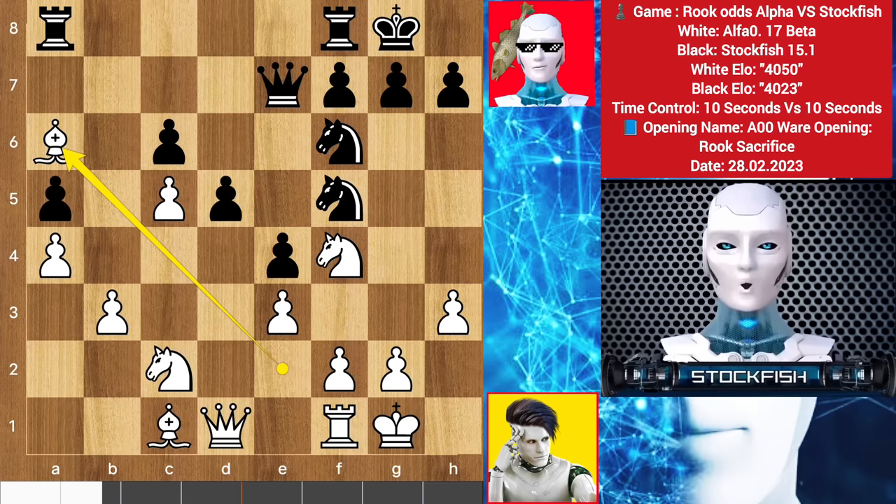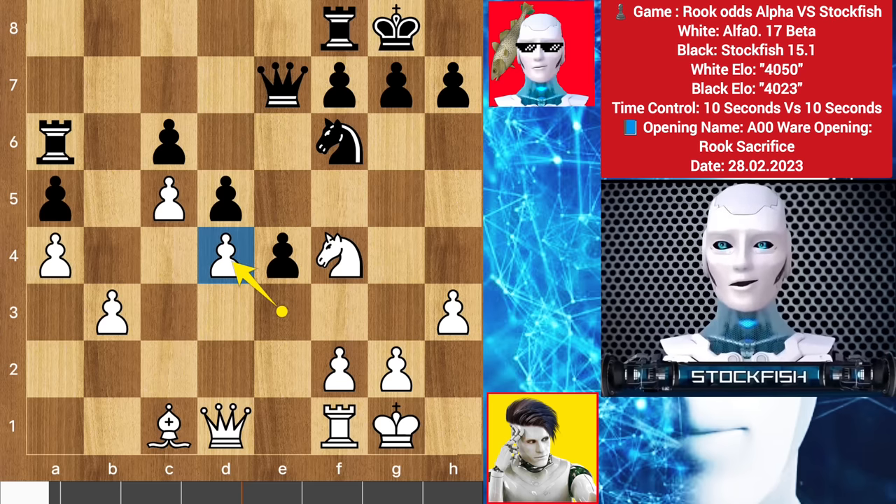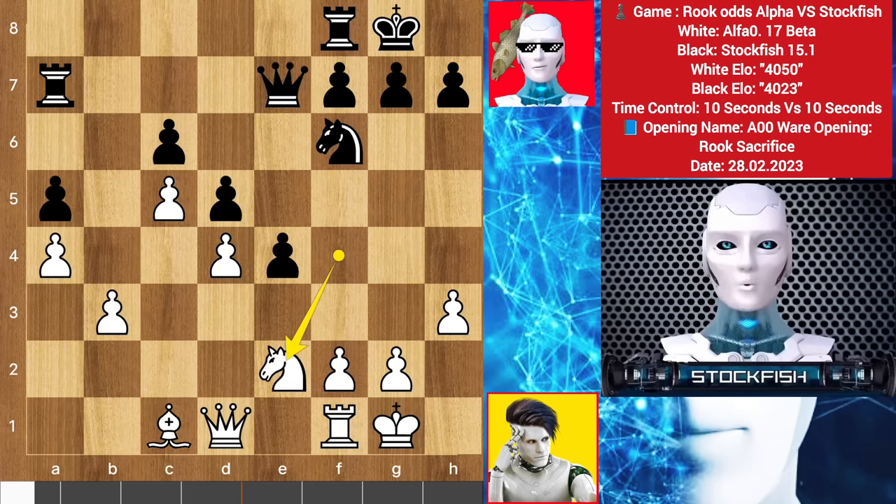Alpha takes the bishop, rook takes a6, knight on d4 — this is targeting this knight, so you can't take this pawn. I take the knight, pawn takes knight, rook back to a7, knight back to e2. Because of this structure, Alpha gets a true masterpiece position for his bishop.